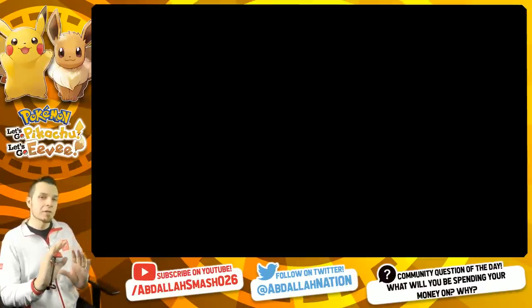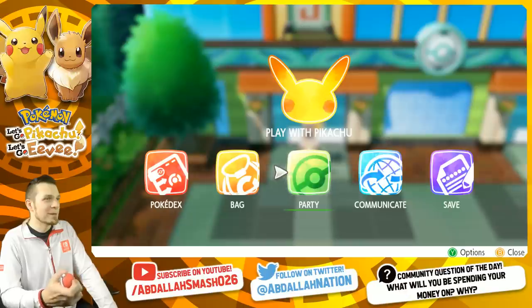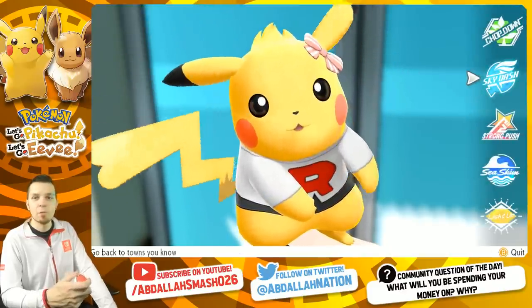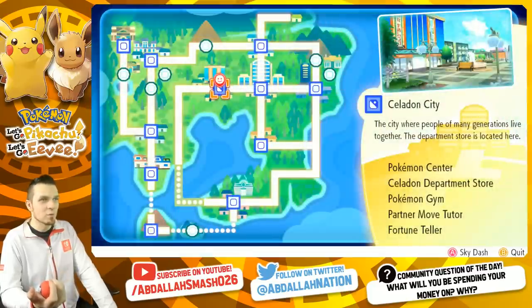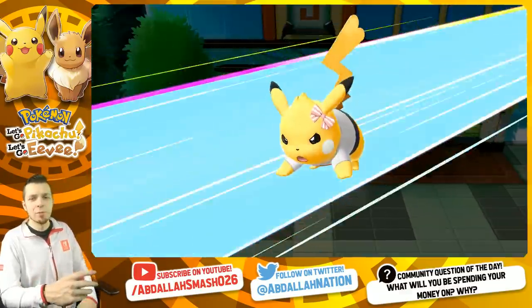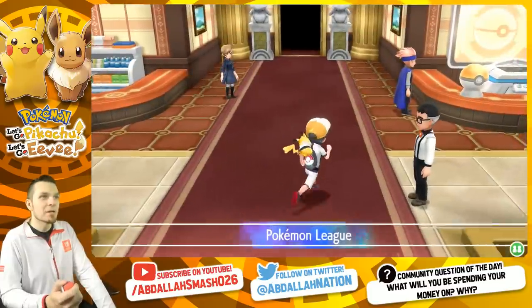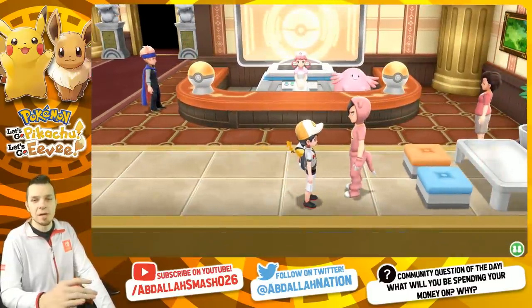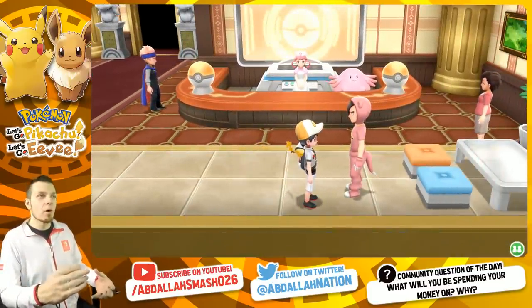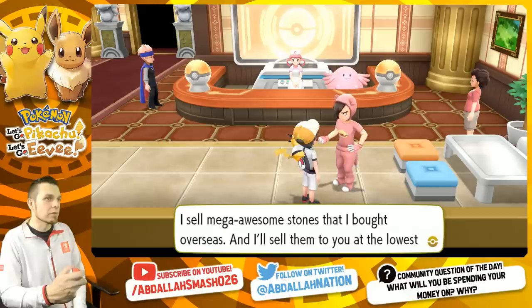Now continuing for the Pokemon fans who like competitive battling, number four on our list of top five things to spend your money on is mega stones. Mega stones are great for competitive battling — having at least one mega on your team is par for the course if you want an advantage over your opponent. There are so many different mega stones in the game, with great candidates like Mega Aerodactyl, Mega Charizard X, and Mega Charizard Y.